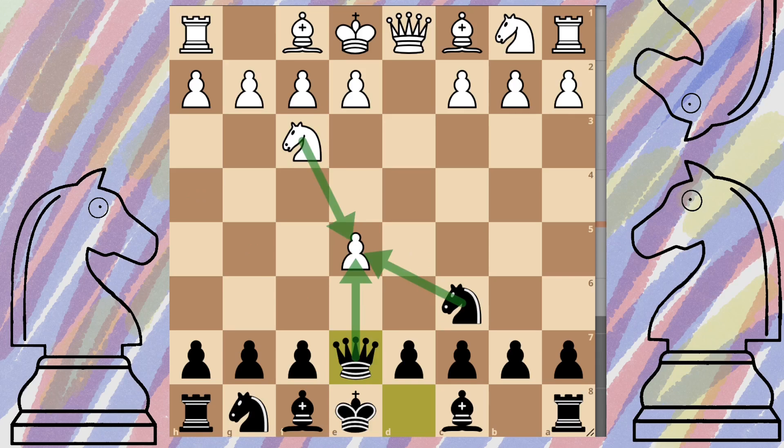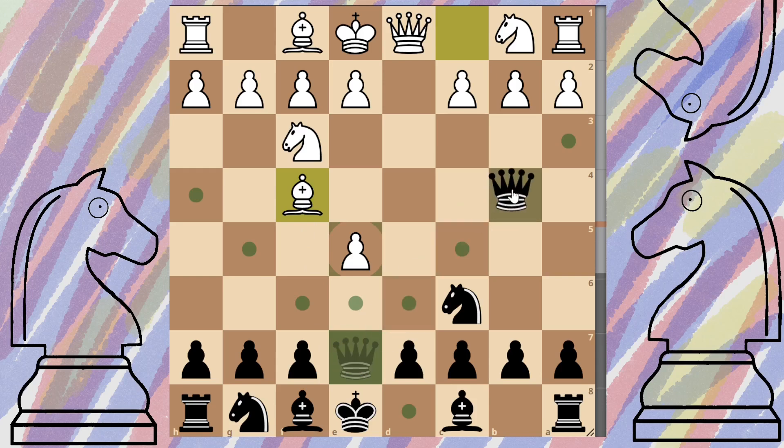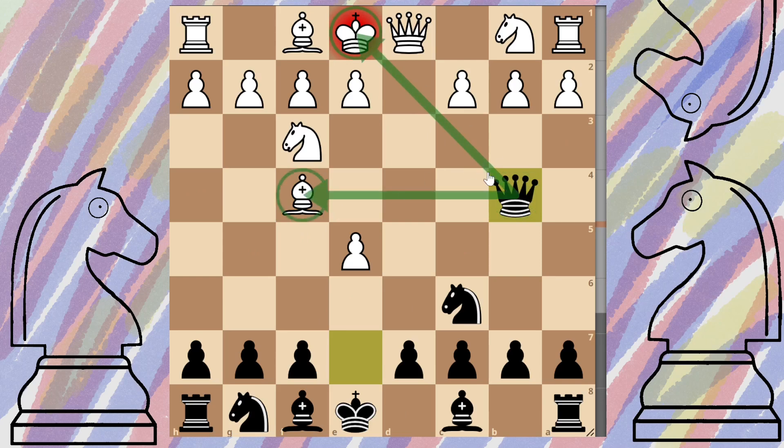The most common move you're going to see from white is them trying to add in the extra defender, and this is exactly what we want - coming out with the bishop to f4. About 38% of players go ahead and do this, and this has a 60% win ratio for black. What we're going to do is grab the queen and come across, putting white straight into check. We've got the check going on, we're attacking the bishop, and we're also attacking this pawn here.